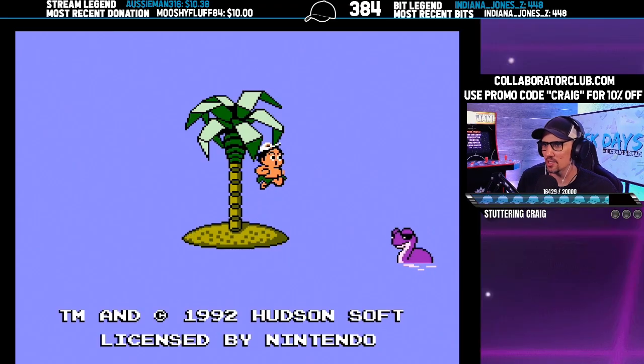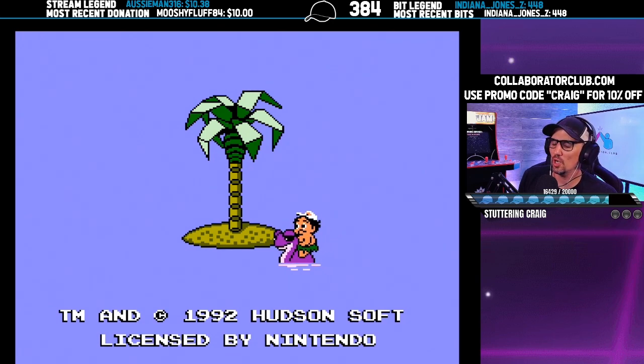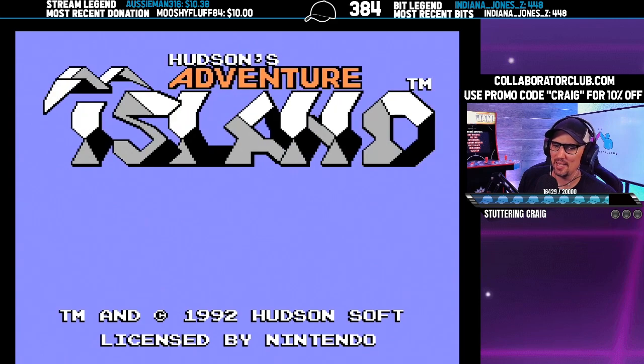Uh oh, the aliens took Master Higgins. Nessie's back! Go get her! Nick says A is like Mario 3.